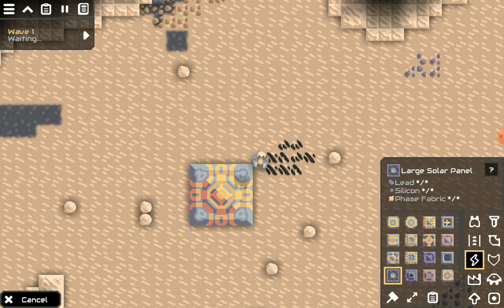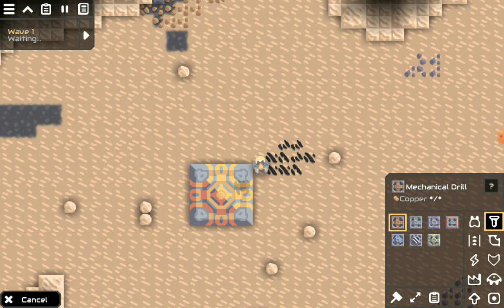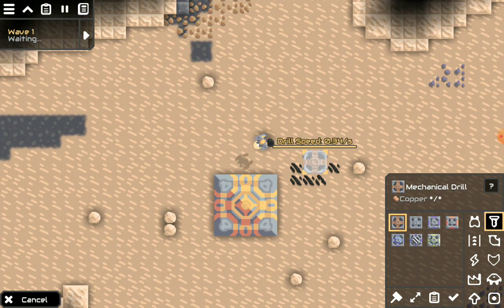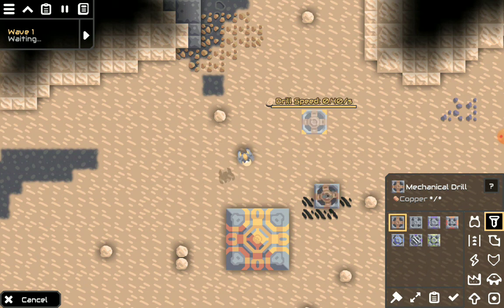We're going to need silicon for stuff like solar panels. We are going to need a mechanical drill on coal, and a drill on sand to collect it.